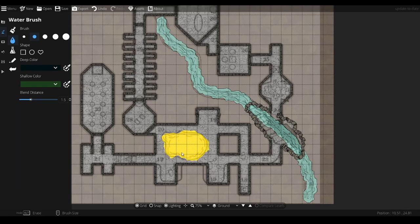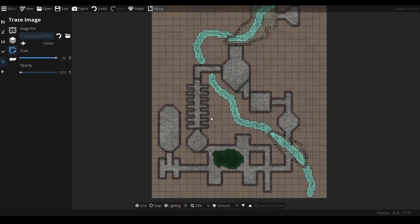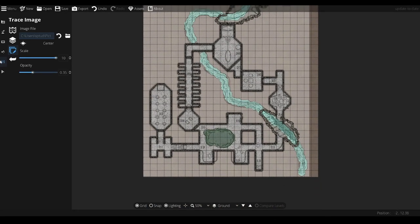Let's go back to our trace image and turn our opacity all the way down. Look at that — you could really use that as it is, but of course we want a bit more pizzazz. I could probably just turn the opacity off now, but we still need to do some more doors. I've just realised there's a wall missing there as well.